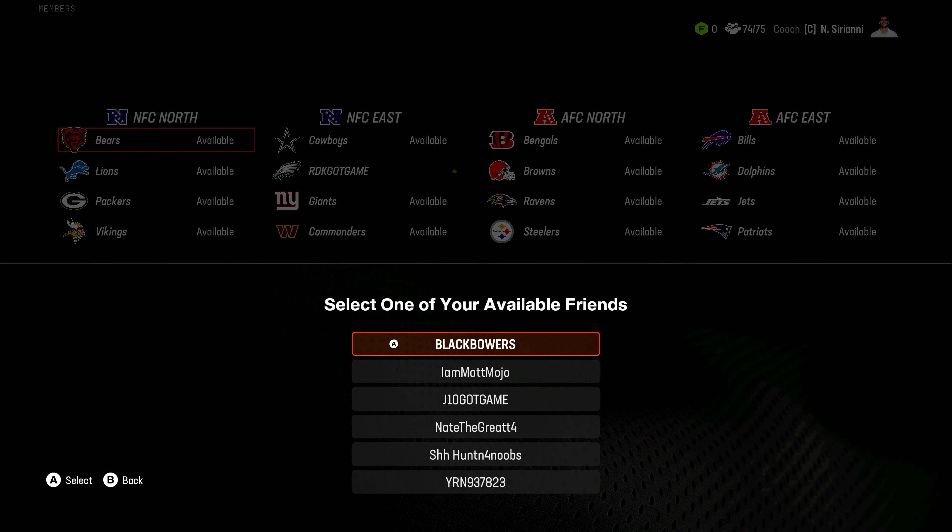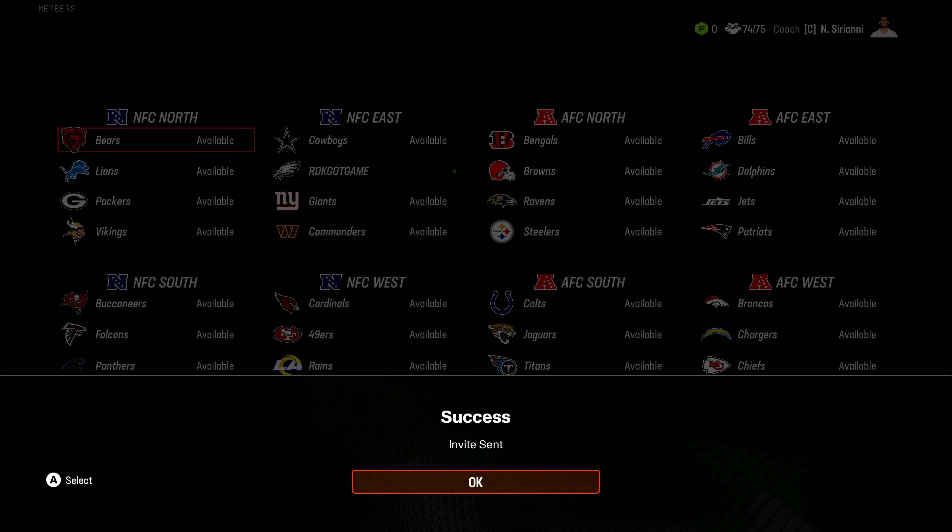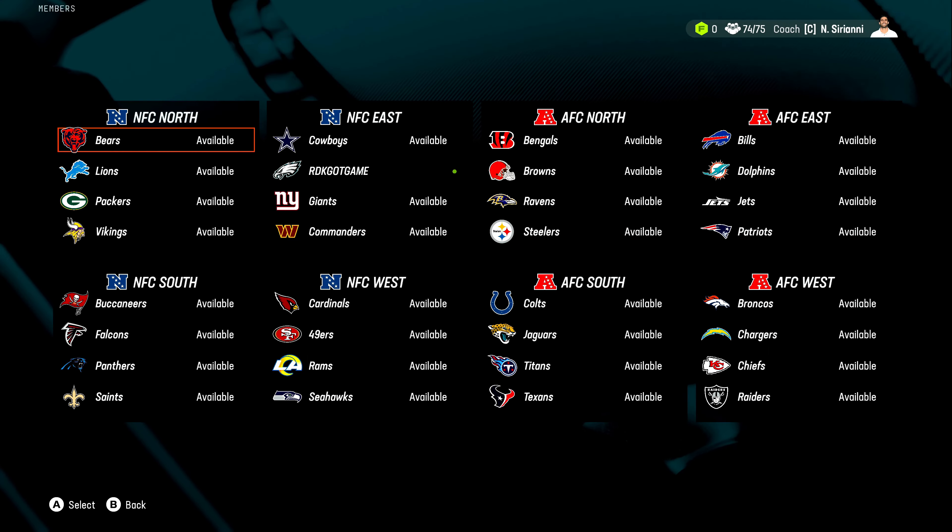Or you can go to Friends List — it says Available Friends because these are all my friends that have played Madden 25 so far. I'm going to go ahead and select my man Jesse right here and invite him to the league. It's going to say success — invite sent. That's pretty much it.